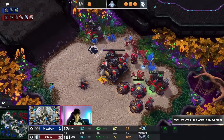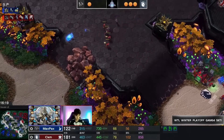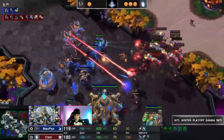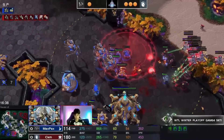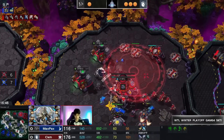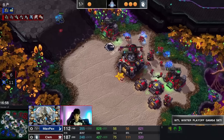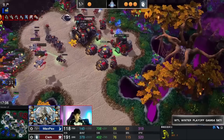DTs are blinking around — this is the sort of harass Max Pax has to rely on, hoping Clem makes mistakes. Clem just seems to be punching one side then the other, dodging Disruptor shots, and being untouchable. High probes going down. It's hard to imagine what Max Pax can do to turn this around. The Colossi and Immortal come back across but they're not killing SCVs, and Clem can afford to lose SCVs because he's also killing probes. With the lead to start, Max Pax needs to deal more damage than Clem — and he's not.